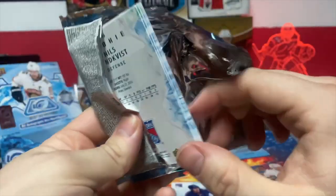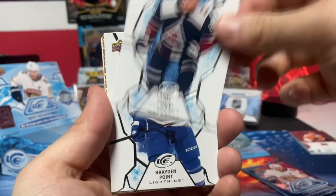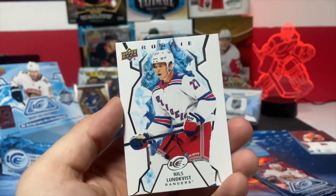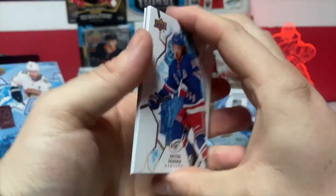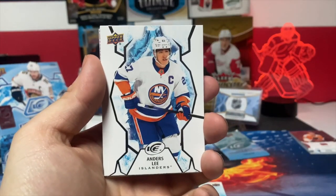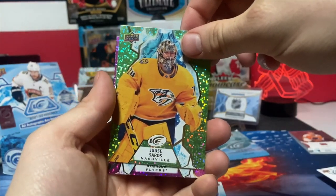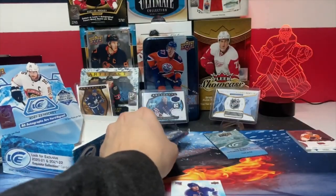There you go - Barkov, Brayden Point, Artemi Panarin green, Andre Shnevikov orange, and a rookie. Next pack - almost done. We got a Panarin base, Niko, Anders Lee, Juicy Sorrows, Wade Allison, and a purple of Cam Atkinson. Next pack.